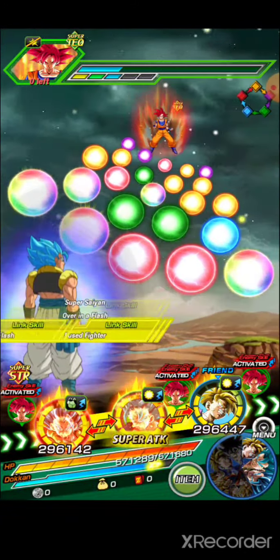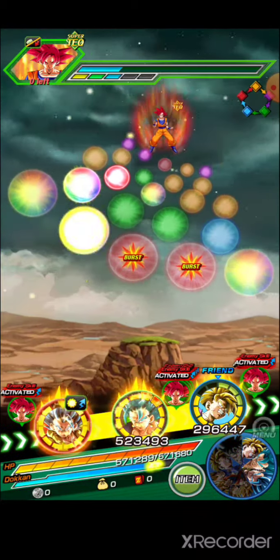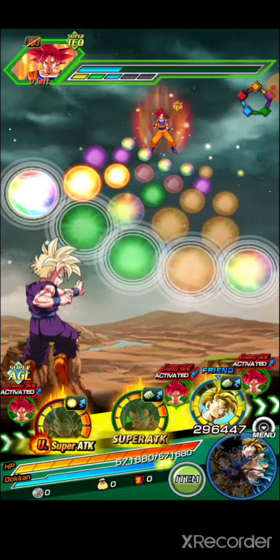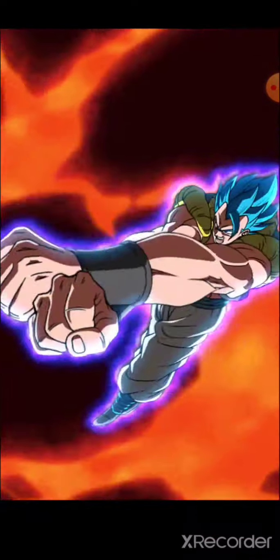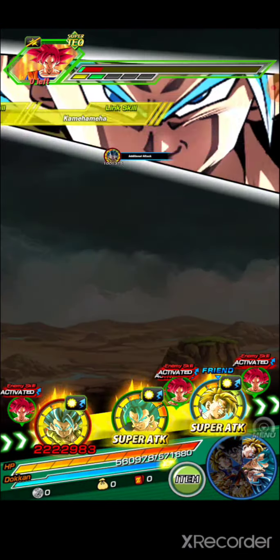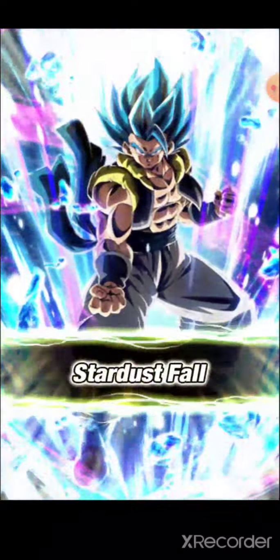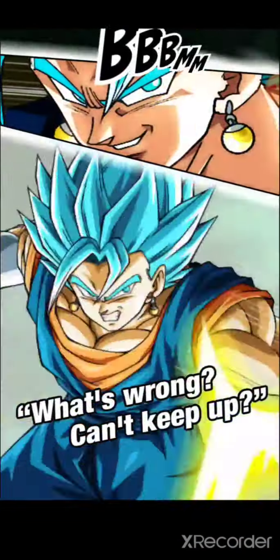I didn't want to do this yet — I'm actually going to save this. We're going to save both because we want to use the active skills on STR UI and NT UI. We're going to finish him off this turn between these two powerhouses. Gogeta constantly glitches out a little bit — you saw it didn't actually show the animation of the normal attack. There's lots of Vegito getting the stack as well.